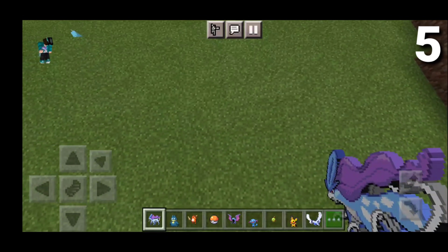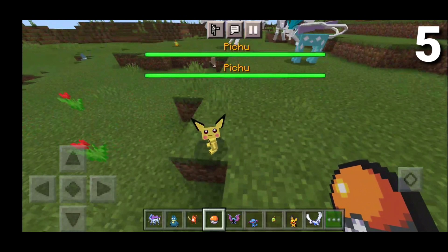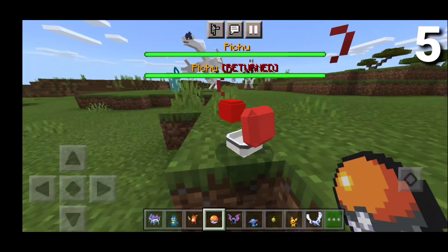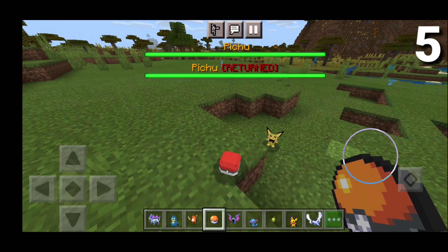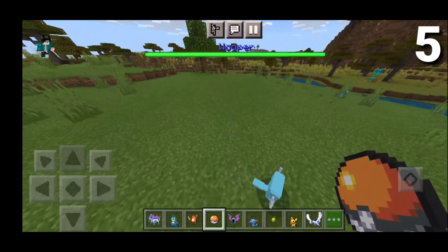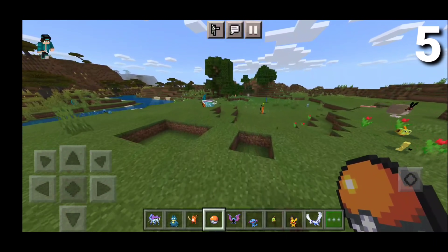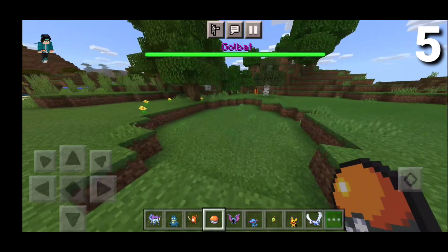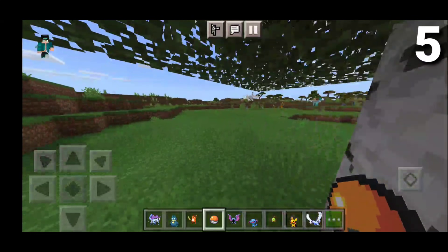I did mention earlier that there is a way for you to actually capture them, and it's actually pretty simple. All you gotta do is walk up to any of these Pokemon and just long press on them. They will get like a red particle effect, and they'll actually go into the Pokeball. And that is just absolutely insane how they have that animation as well. Then all you gotta do is press it again and it should be in your inventory. Tell me in the comments if you'd like me to make a whole dedicated video to this add-on. That is pretty much it for number 5.